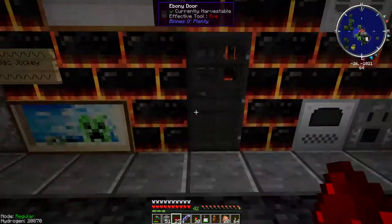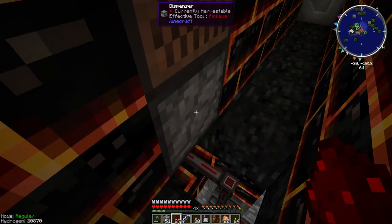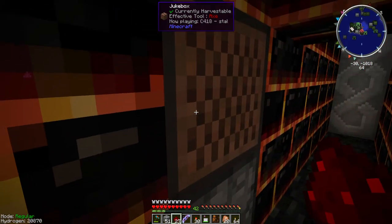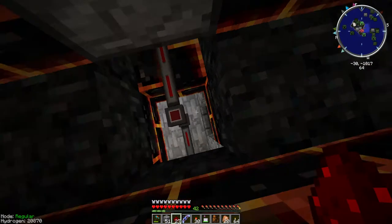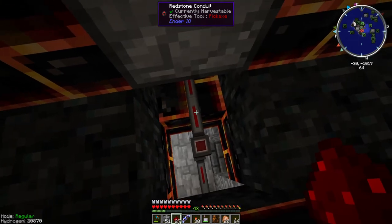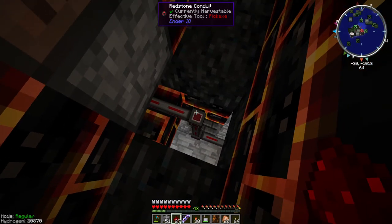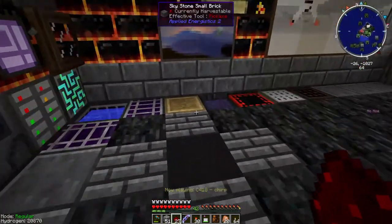Let me show you the inner workings of this build. There's a dispenser right here pointing up into the jukebox, full of disks. When the signal comes through, it does the swap like I described. Here's the signal coming through this power conduit — it's a redstone conduit. I know I said it was all vanilla, but I cheated a little bit — I just wanted to match the build since I have everything tucked away nicely in the walls.